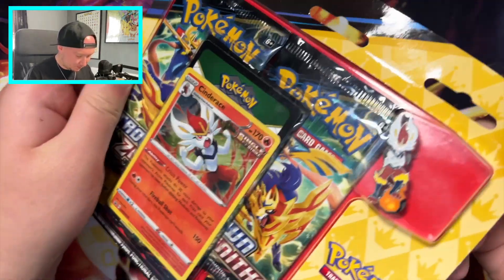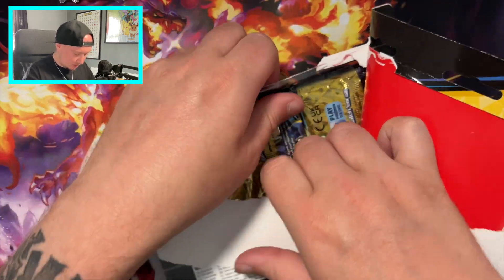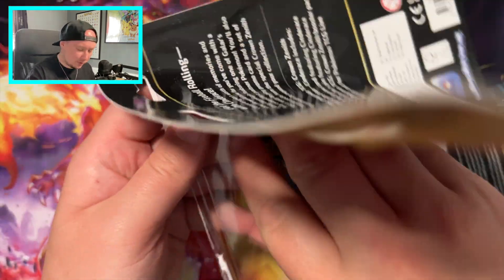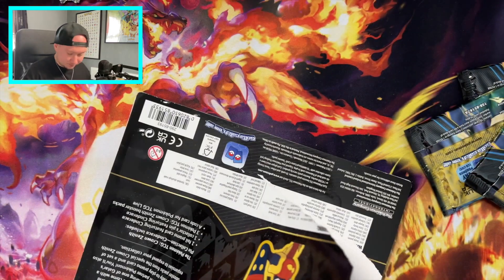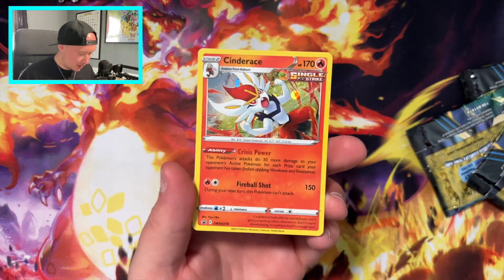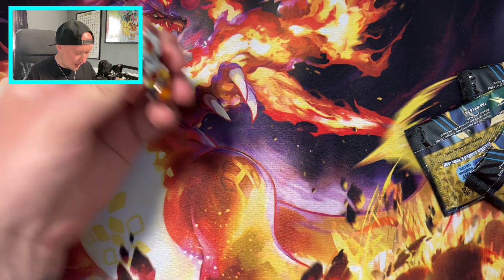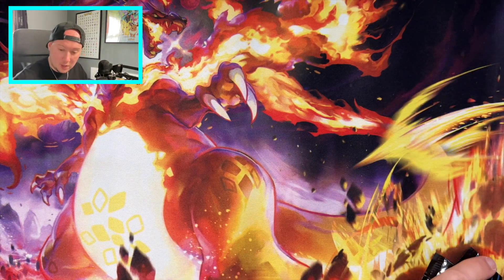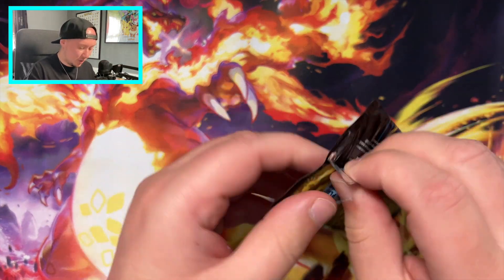I'm going to start off with a Crown Zenith little three-pack set that my mate Dee picked up - I think he got it for Christmas for me. Love Dee, what a chap. It comes with a code card and a nice Cinderace holo, which is really cool, and the Cinderace pin. But it's three packs of Crown Zenith. I can't even remember what we've pulled from Crown Zenith, but I know it was a great set. Let's dig straight in.